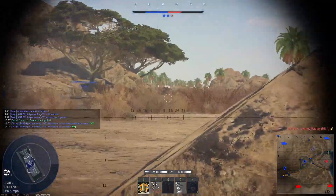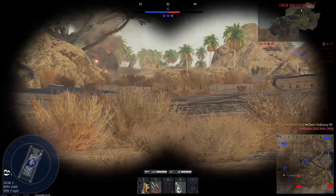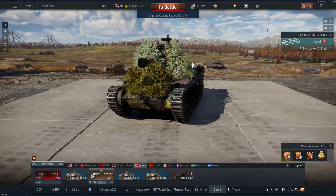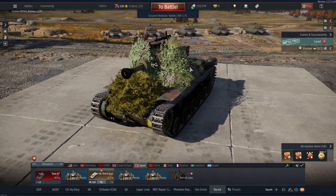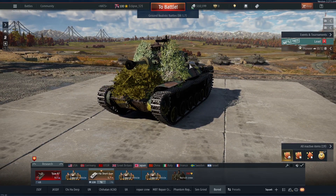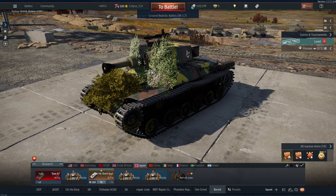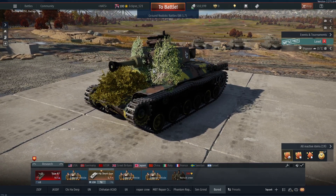Low tier chaos is so much fun. He's trying to run away — no, where are you going? So I hope you enjoyed today's video. The Chi-Ha Short Gun is absolutely a blast to play. Coming back down to something like this, it breathes new life into the game. I highly recommend picking it up if you have the GE — it's a blast, especially if you just want to relax and chill. If you enjoyed today's video, please leave a like and subscribe as it helps out the channel. As always, it's been your host Eclipse — take care!